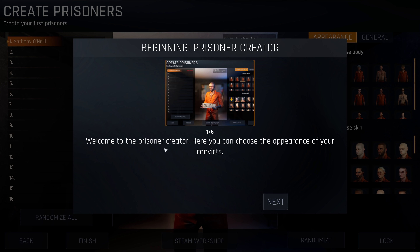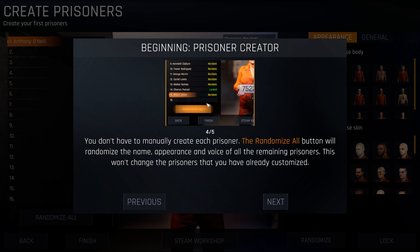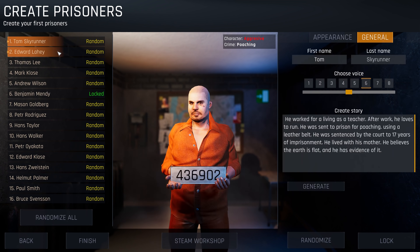I am a bit concerned though. I'm going to call it the Game Riot Prison — I know, very original. Welcome to the prison curator. You can choose the appearance of your convicts. I believe you can name them as well. So if you have maybe like a certain enemy in life, you can put them in the game if you want to. I think I'm just going to do random, honestly. You don't have to manually create each prisoner — you can randomize all.